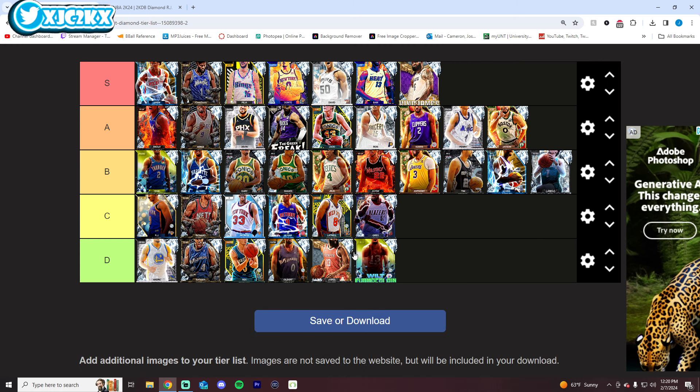Wilt will go D tier for me. He is bad — he can't shoot at the center position, and that's just not going to work. I know he was a level 40 reward, but he's just outdated at this point.